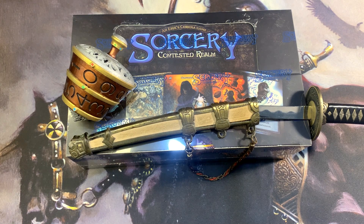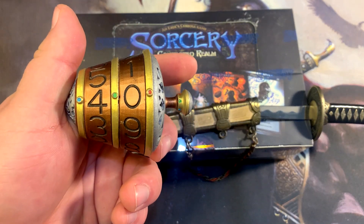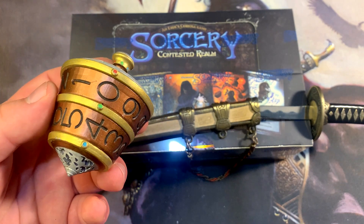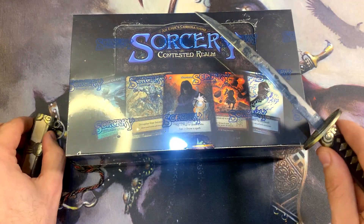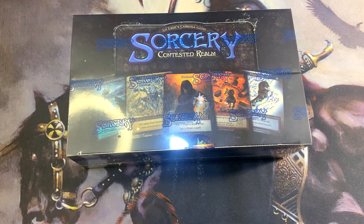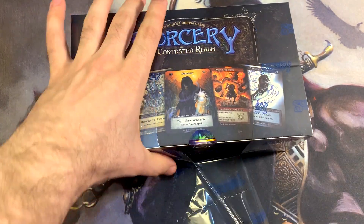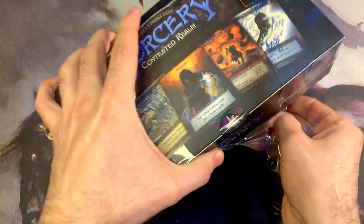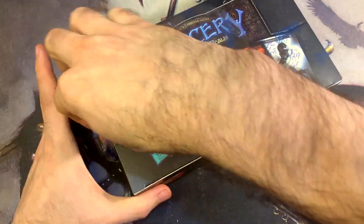What's going on guys, Fish Games here. We are opening the ninth box of Sorcery beta with Magus of the Bargain. Check out More of a Dork on Etsy — link is in the description — for some of these awesome unofficial Sensei Divining Tops. Welcome back, you're watching Magus of the Bargain Fish Games, and we're opening Eric's Curiosa Game Sorcery Contested Round beta release weekend.